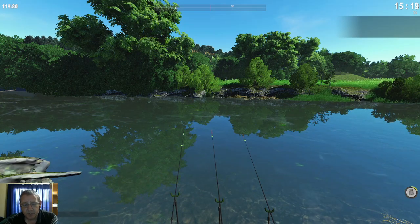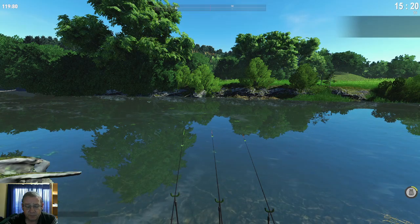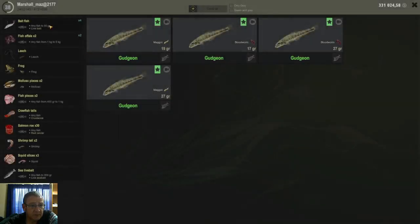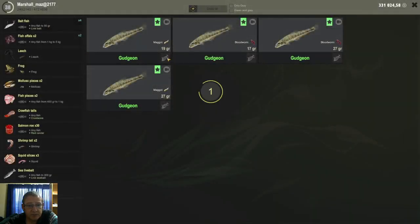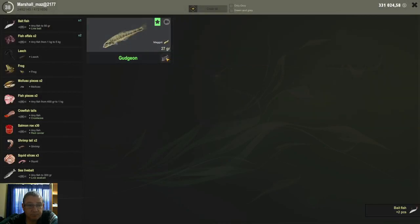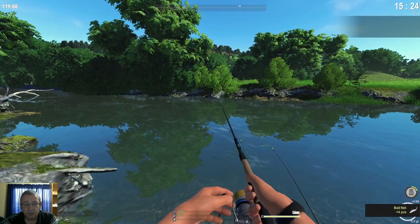Now apart from some nice quests for bait that you can use them for, the Gartgen is of course also a bait fish — you can cut it up for bait fish. Open your keep net, go to the cutting table, click your bait fish, and you can cut up these Gartgens as bait fish. It's a double, double advantage on them.